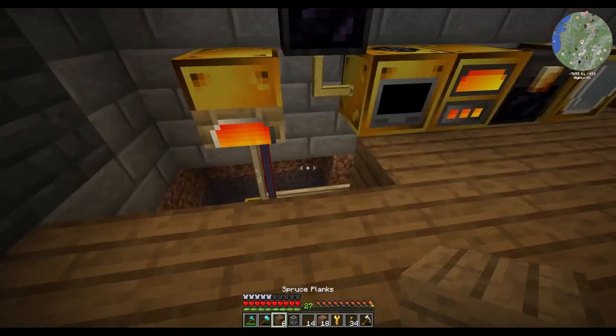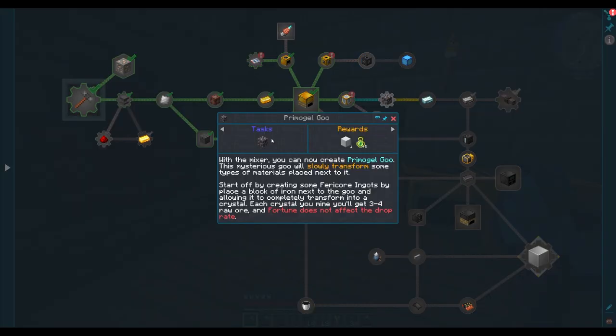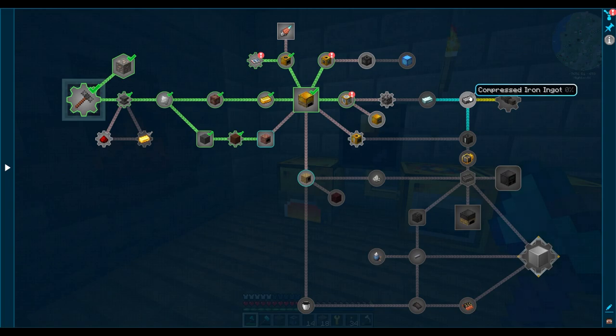We'll go ahead and cover all this up. Now, the next thing we have to do with our mixer is make some Primal Gel Goo, which is from Just Dire Things — Dire Wolf's new mod. I've never actually played with it before. However, this will supposedly convert an iron block into ferro core crystals, and then we can mine those to make compressed iron. This is just how you get compressed iron in this pack — it is through ferro core ingots. This has nothing to do with our steel production, so I don't really need to worry about this.